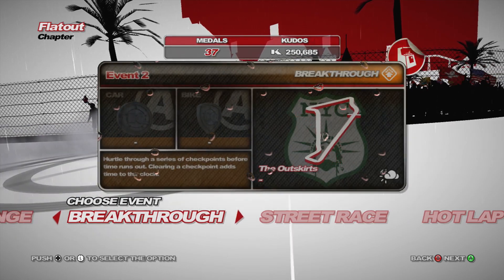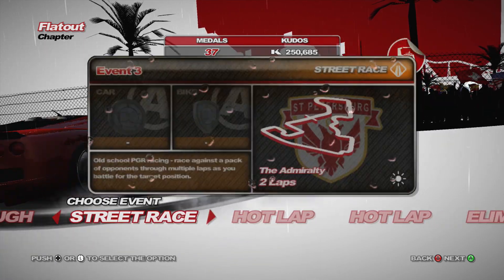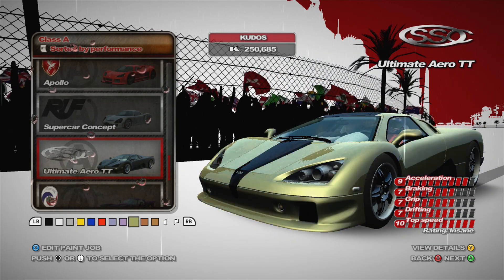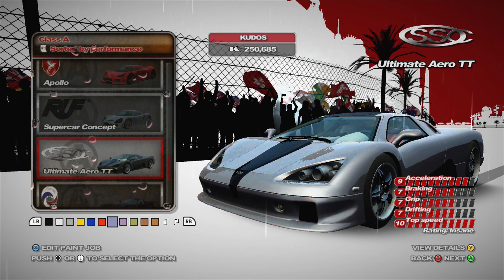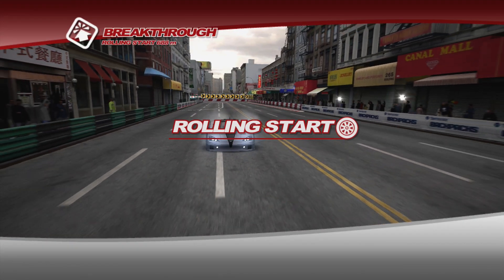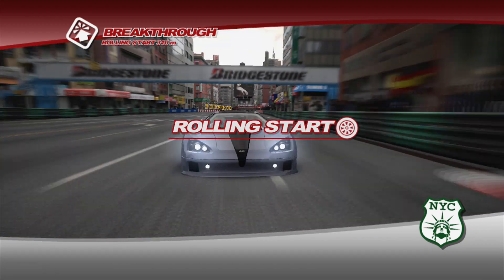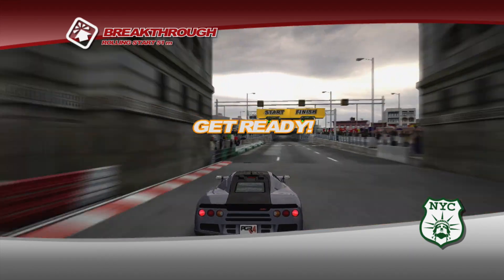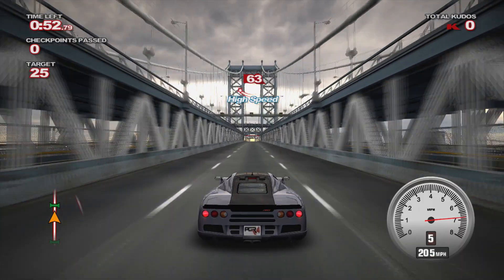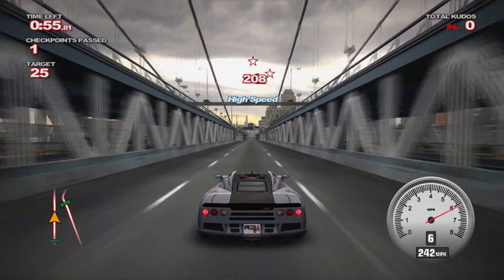So what is next for us? Breakthrough, New York. Down the straights, isn't it? How big is that straight though? If that's the bridge, I want to use the Ultimate Aero again. I'm going to do it because I want to release this beast on the straights. Some of these colours look really weird. This should be good down the straight bit. It should absolutely fly down here. 25 checkpoints is the target and this is probably the best car to choose for this because once it gets into sixth gear it pulls like a freight train.